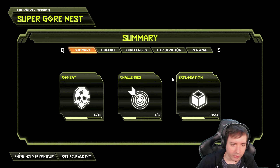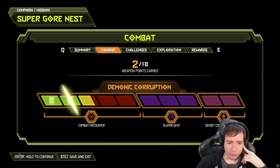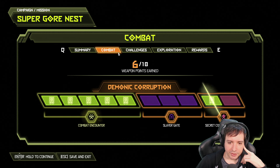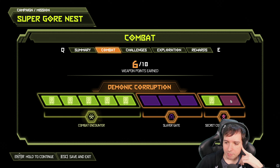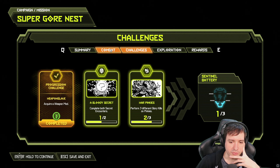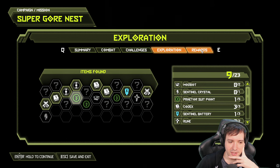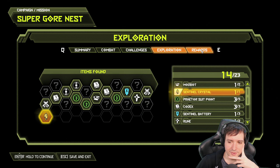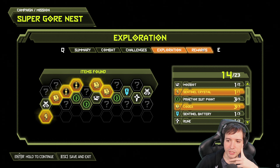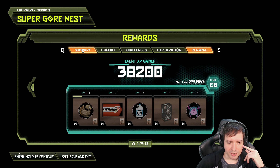That was a very short video. I guess I could have edited that to the other one before, but oh well. I didn't know it was gonna be over that fast. Demonic corruption, secret combat encounter — there was one that I missed. Damn it. Slayer gate also, didn't do that. Weapons slave, a blood secret, war pinkies, codex and sentinel crystal. So points — more than last time.